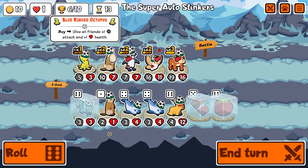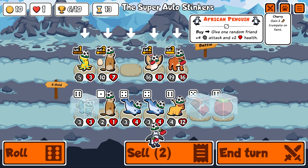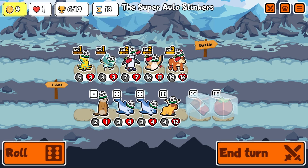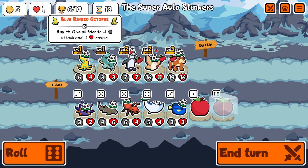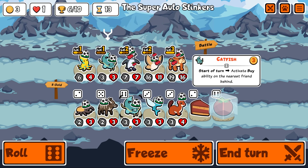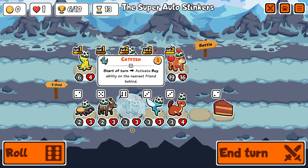Catfish buffs everybody every turn plus one — that's going to be more valuable. I'm still going to get rid of the groundhog even though he is ten and seven. I'll give the chocolate bar to the catfish — I want him at level two so he can buff things better. I'm forgetting about cherries. So this is the build we're going with — and I'm dead here to be honest.